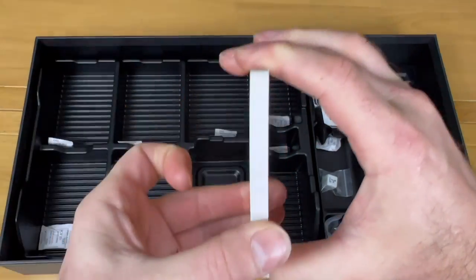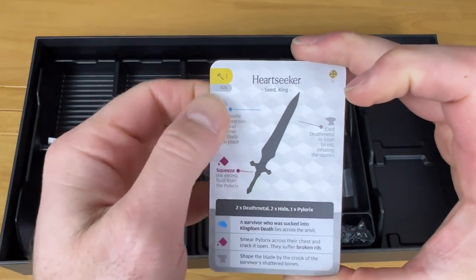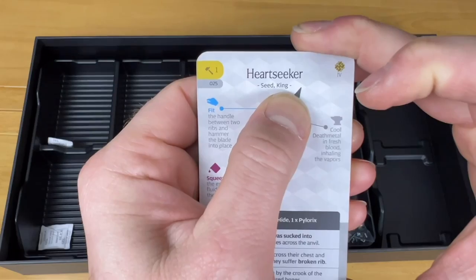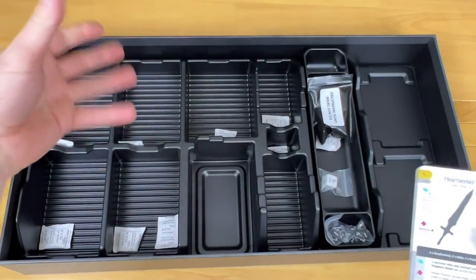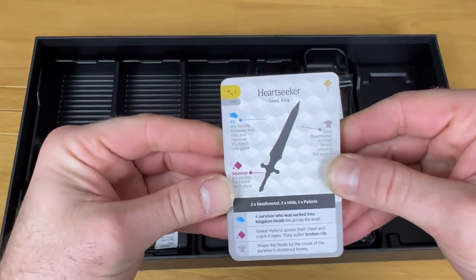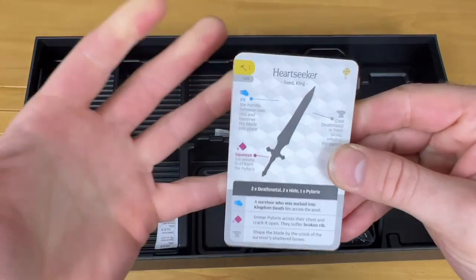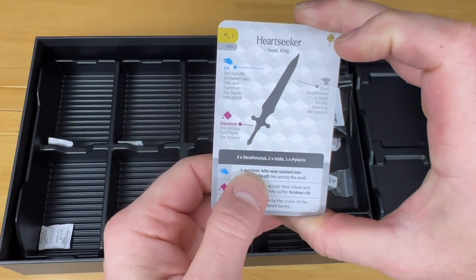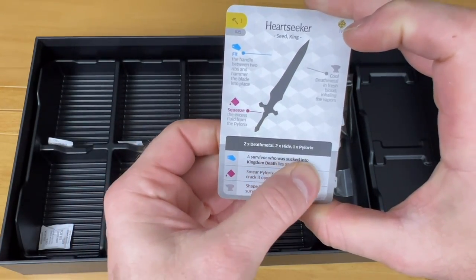Next we have our seed pattern cards. I'll show you the one they show in the book. This shows how many you can have and gives an idea of how to organize them. The card number tells you what particular expansions you're using. For example, you could use the King as a level 4 monster in the core box and use these seed pattern cards with it. It tells you what tier you can start using this, what resources to craft it from, and what you need to have. This one says a survivor who was sucked into the Kingdom Death lies across the anvil.